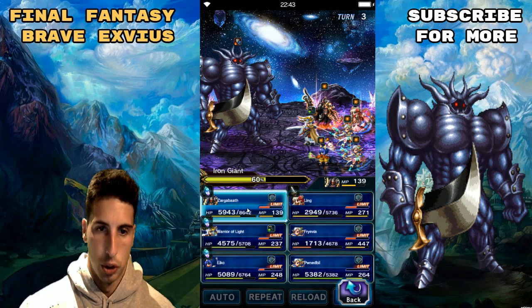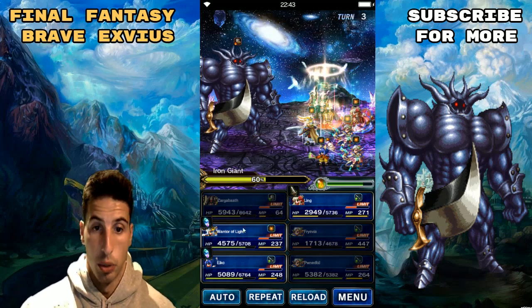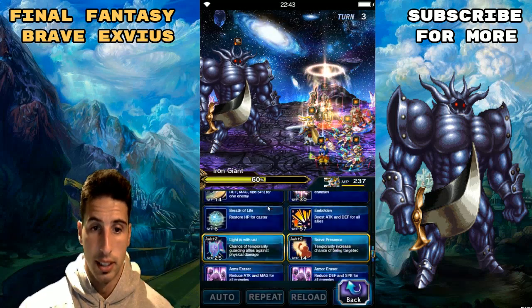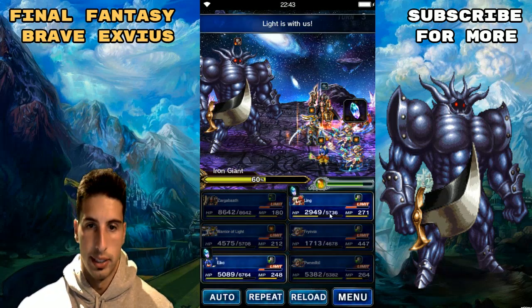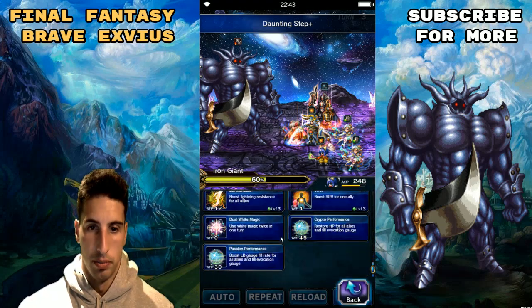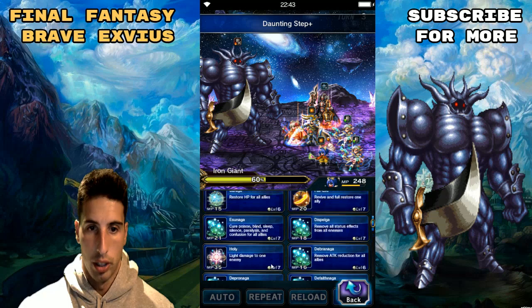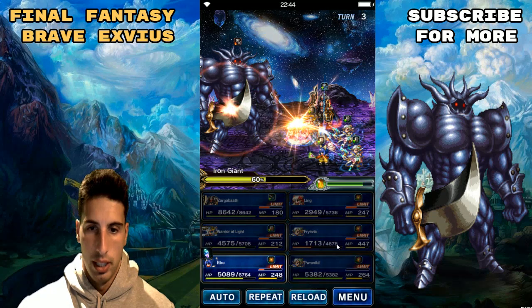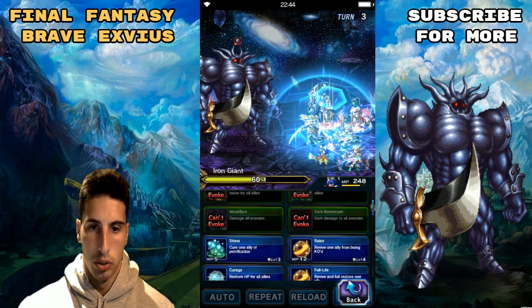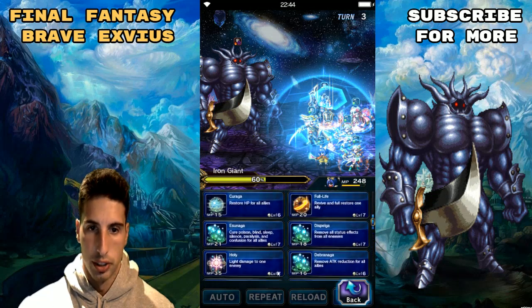On this turn we're gonna cast Rejuvenate on Zargabath — I want to make sure he doesn't run out of MP, that's the main thing. We're gonna cast Light Is With Us one more time. Ling, break the attack and magic. Aiko, do a white magic — Curaga should be the best thing. They're pretty low on HP, so we'll dual cast white magic just to be sure we survive this turn.